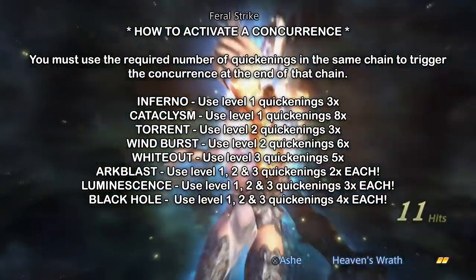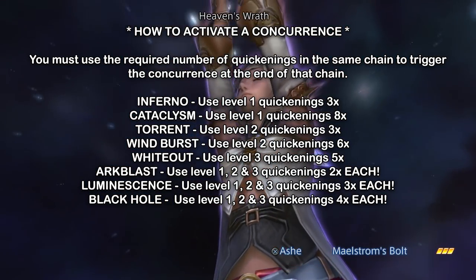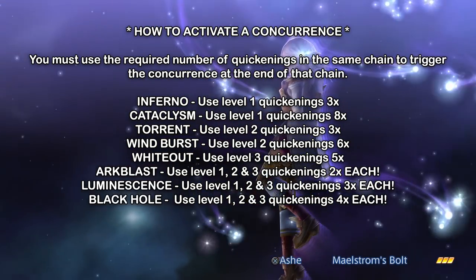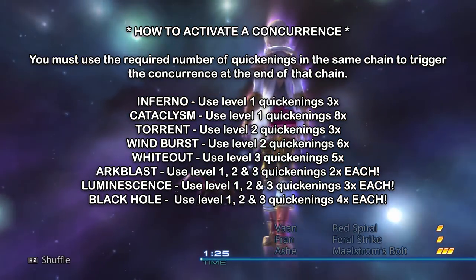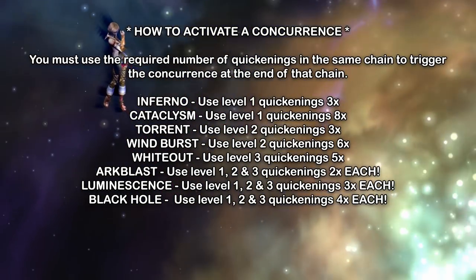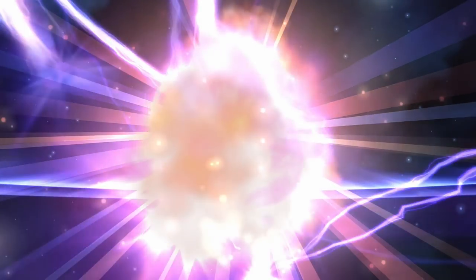Eventually, once you completely run out of time, you'll initiate a Concurrence. You don't have to do anything during the Concurrence — all you need to know is that the Concurrence you see at the end of the chain is determined by how many of the various levels of Quickenings you've activated during that chain. As you move down the list of Concurrences, each one does substantially more damage than the last, with the most lucrative being the Black Hole Concurrence. However, that one requires you to have activated four of each level of Quickening during the chain — quite a lot.